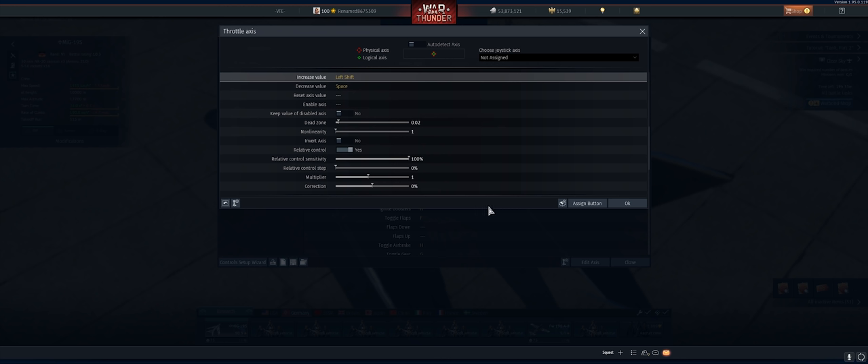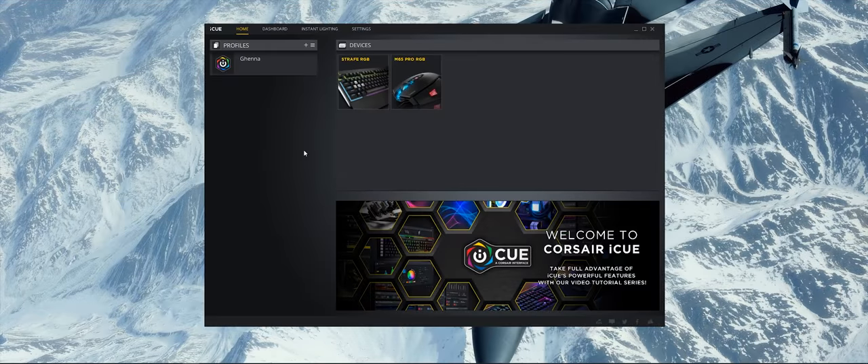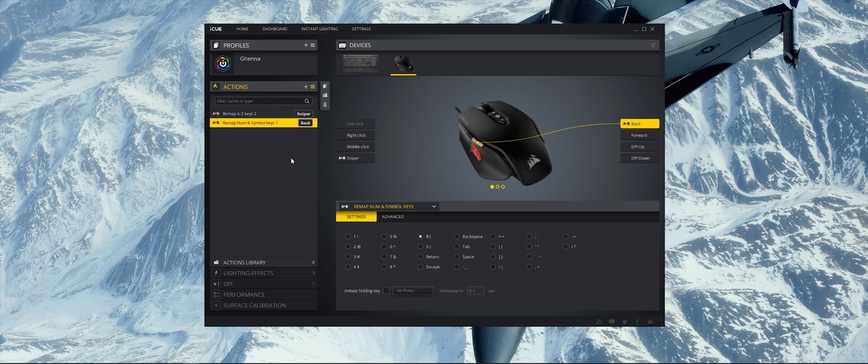That quick throttle response is huge, especially in a heavy fight. If I just tap the Space bar it drops my throttle almost to half - that's especially important in supersonics where you really have to pay attention to throttle control. For my mouse, I use a Corsair - it's a standard mouse, nothing fancy. H is bound to the sniper button and 9 is bound to the back button on top, which fires missiles. The sniper button activates the airbrake and boosters - very quick and easy to find in a dogfight.